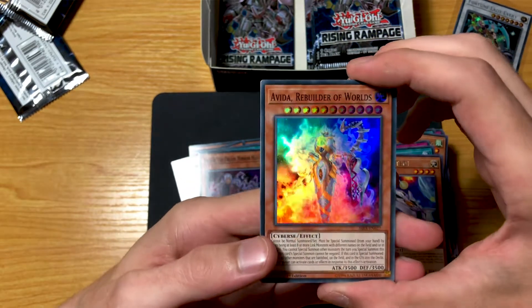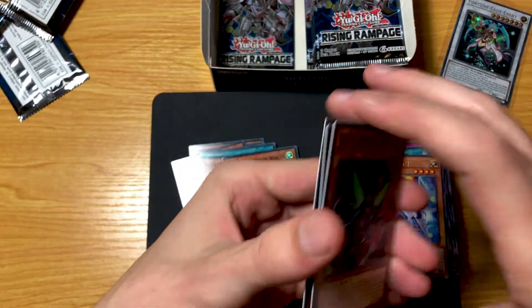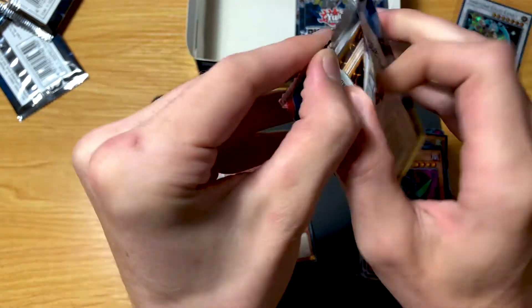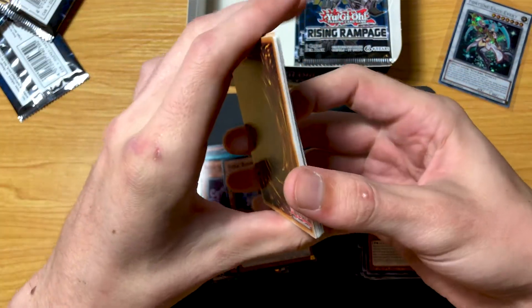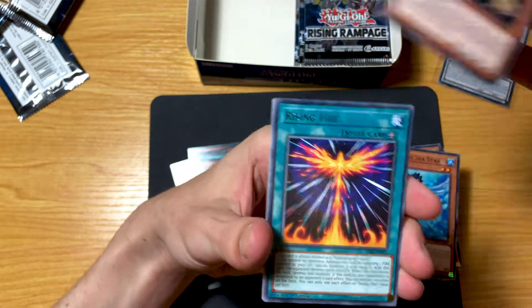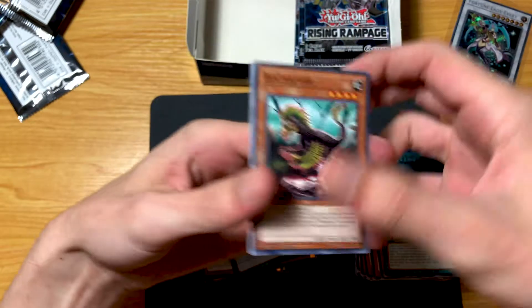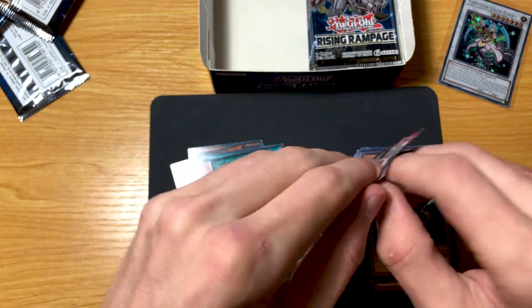Oh, that's our third one — it's our third one of her! Alright, last one on the left side — is it going to be lucky? Come on, we've only got one secret rare so far. Well, that was a bit dicey: Rising Fire, Dream Mirror of Terror — pretty sure that one is around 25 cents. So we've got 12 packs left to go.